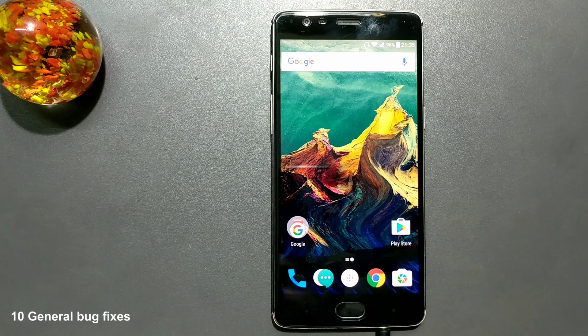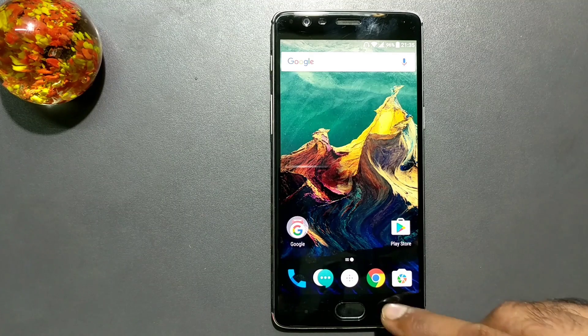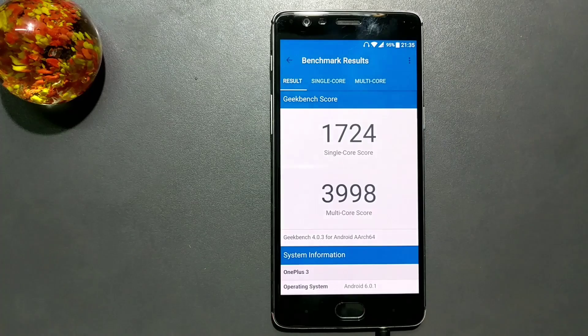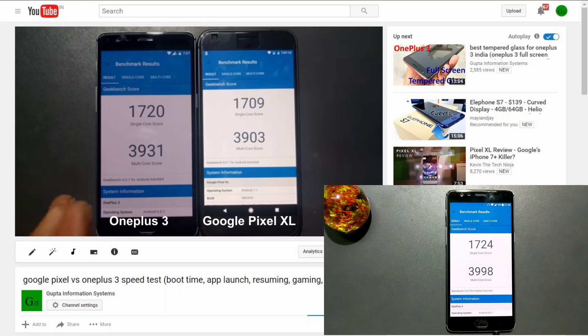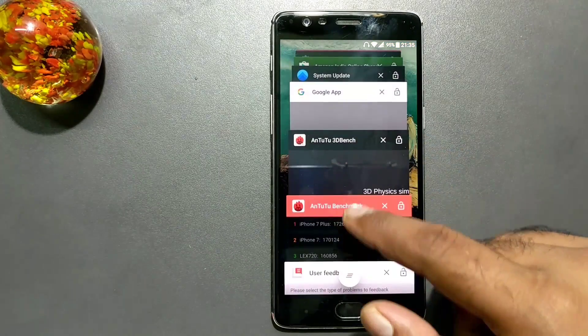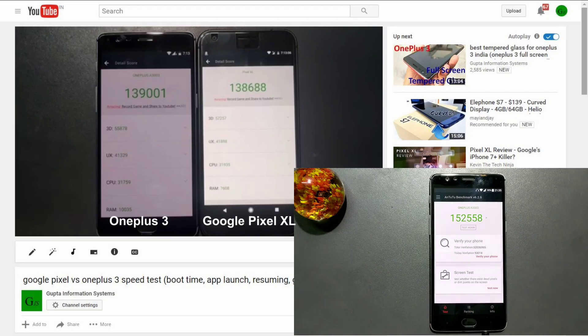There's also increased system stability and general bug fixes. Now let me show you the GeekBench benchmark results — the scores are pretty impressive. I don't have the 3.5.5 score right now but I do have 3.2.7 for comparison. You can see on screen: this is 3.2.7 and this is Open Beta 7 on 3.5.5 — scores have definitely improved. For the AnTuTu benchmark, it even crosses 1.5K, which is really huge compared to 3.2.7 which was less than 1.4K — so it's a great performance improvement.